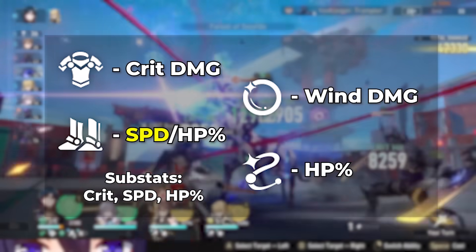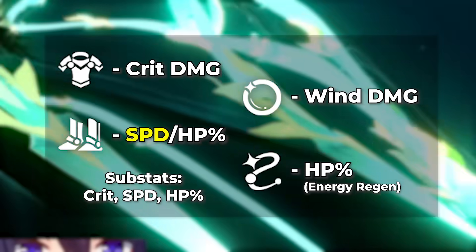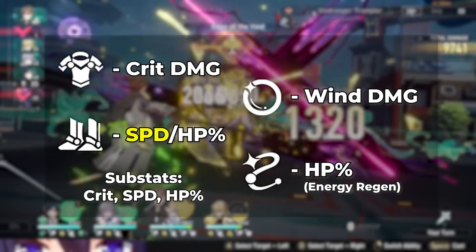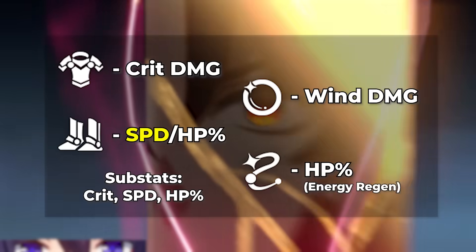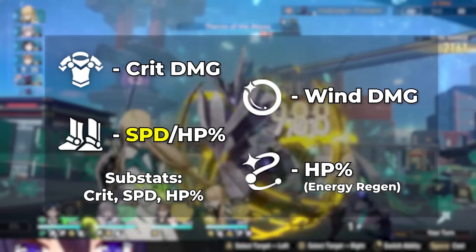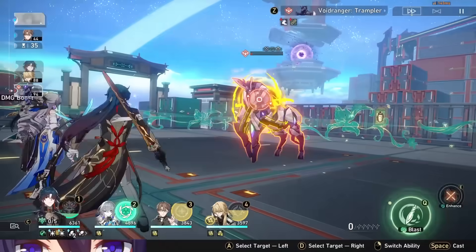Energy regen rope is an option, but in Blade's case, in order to ult every 3 turns instead of 4, he'll need to use 1 follow-up attack, take damage from a big enemy, or KO another enemy. Depending on how many turns it takes to beat the content, energy regen rope could be decent, but it's rarer than the other stats and I'd still recommend HP for consistency, especially when you consider that the substats on your HP pieces are going to be better. Once you have a completed Blade build, this guy hits like a truck, which is only fitting because I also wanted to be hit by a truck when I lost the 50-50.